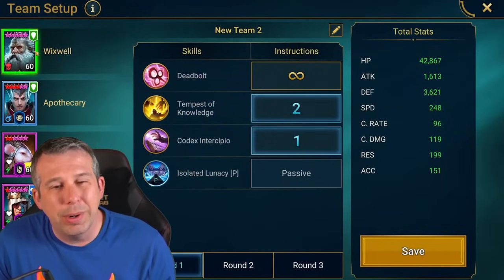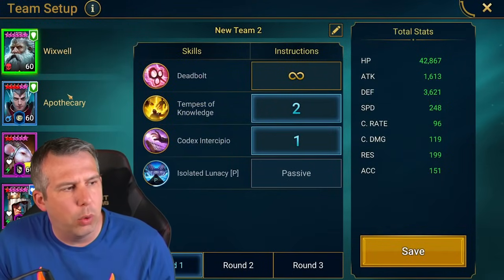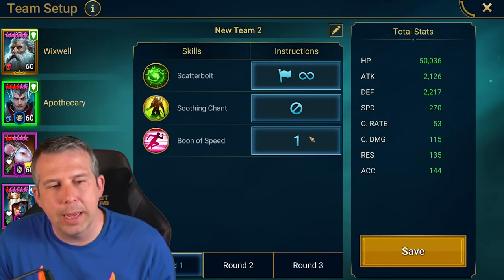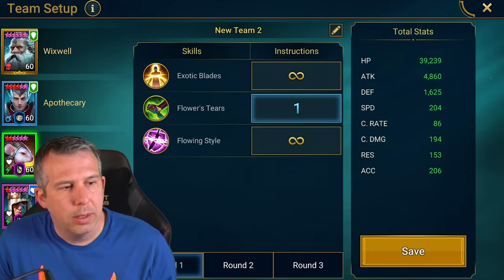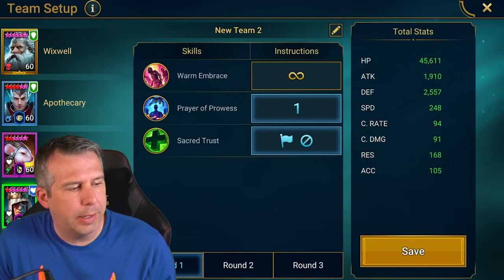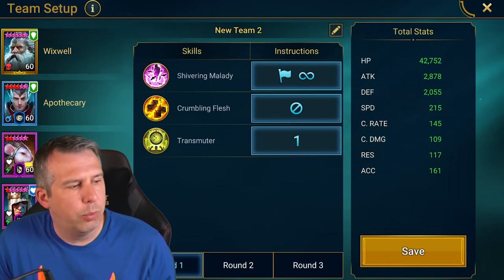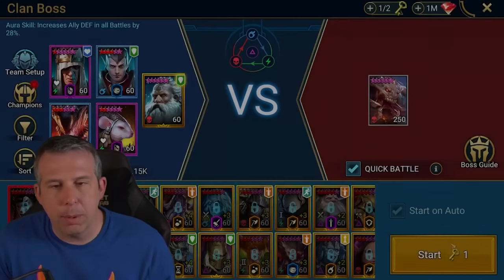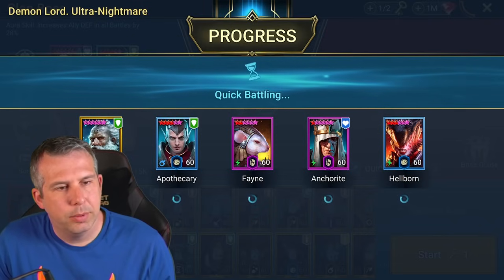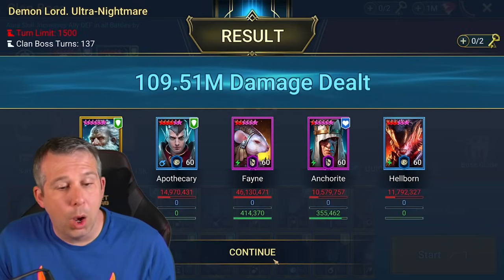Wixwell is in lead because he gives us a defense aura. Wixwell goes A3 into A2, Apothecary opens with A1 then uses A3 - Apothecary can be any speed booster. Feign opens with A2, I want that decreased attack on straight away. Anchorite A3 opener then A2 all the time, and Hellborn A1 opener with A3 all the time whenever we can. I'll leave quick battle on.